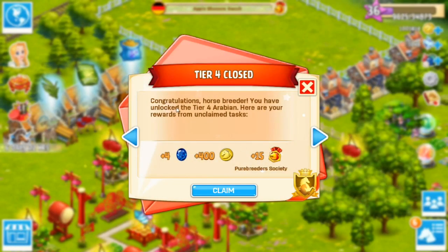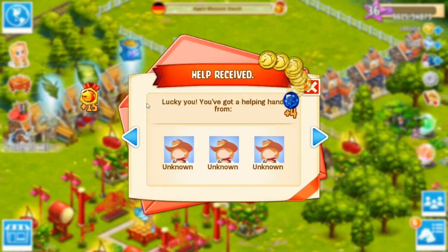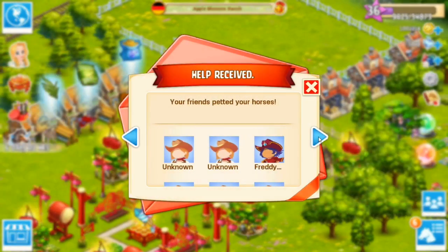Tier 4 has closed — congratulations horse breeder, you have unlocked the tier 4 Arabian! Here are your rewards from unclaimed tasks. When the event closes, you'll automatically get the rewards. A bunch of sapphires for us right there — that is so cool and awesome!